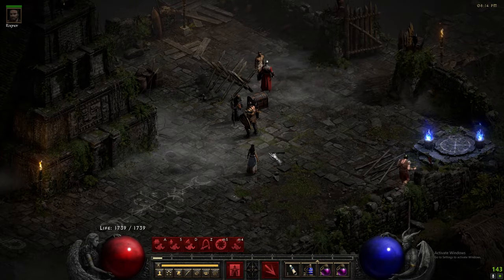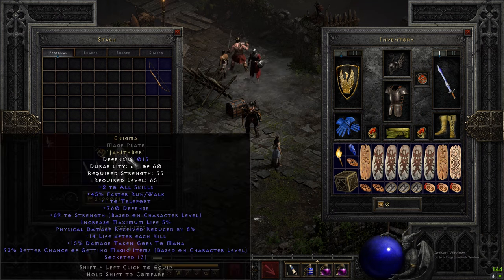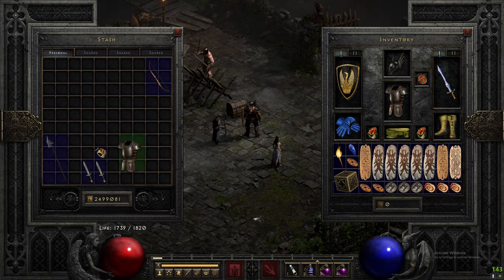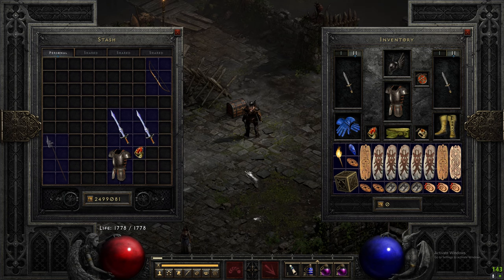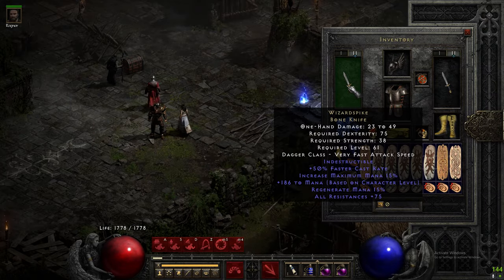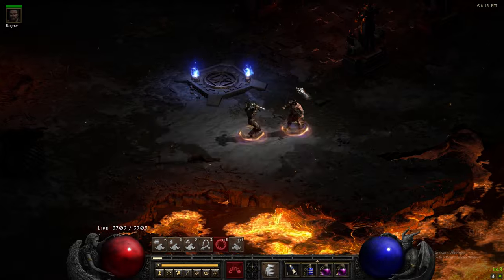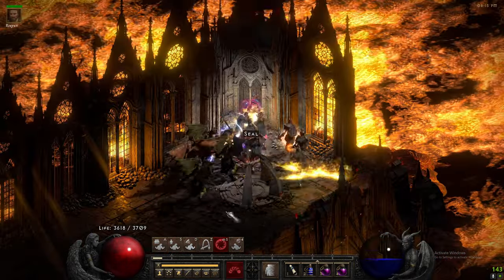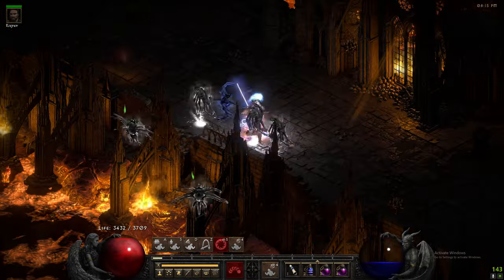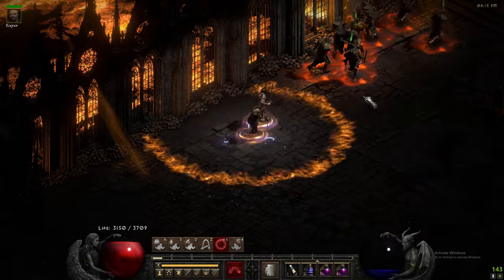Another great thing about this build is that we're not limited to Trav only, compared to a lot of other gold find builds. This is a fairly expensive build, but once you get the items it's really the only way to play. We could easily slap on an Enigma, swap out the Crystal Swords for some Wizspikes, put on a 10 FCR ring in replacement of one of our Dwarf Stars, and just like that we are a Pitzerker — teleporting at max frames at 110 FCR. We can do Chaos, we can do Andy, Mephisto, Pits — really anything. So that's the plus side: we're not limited to Trav, you can actually play the game and have fun. We can use our Howl and play like a Pitzerker. Enjoy the build — once you play gold find like this, you will never play any other way.